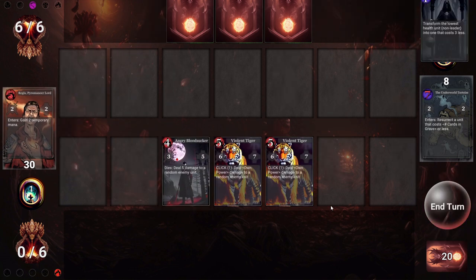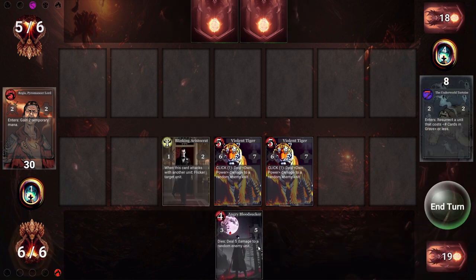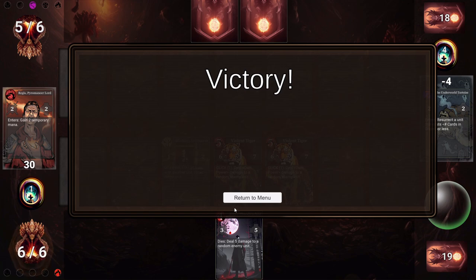Standard battles like this give a card reward, while elite and boss fights can give relics or special rewards like a new ability for your leader. As you continue to delve, you'll find events and relics to improve your deck. After clearing three floors, you'll win the run and can either start a new one or continue on in endless mode.